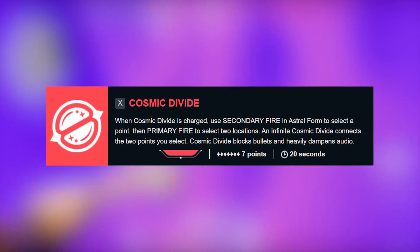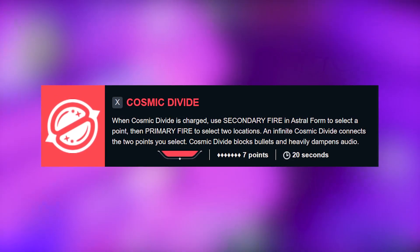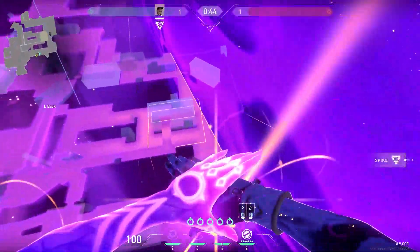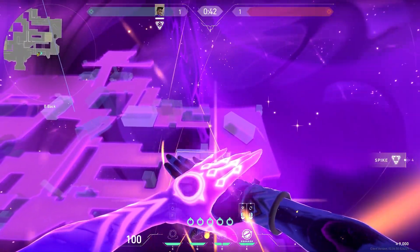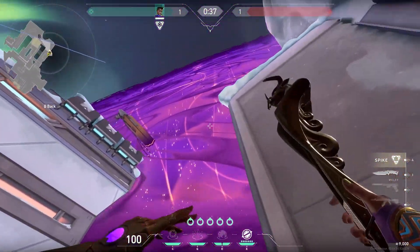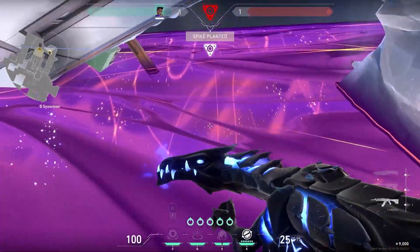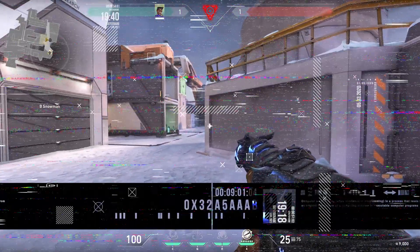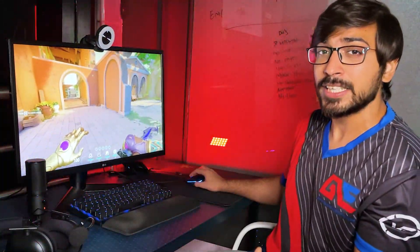The last skill is Cosmic Divide, which is Astra's ultimate. You go to the astral form, right-click, and select two points. Once you select the two points, a big endless astral wall appears. This wall blocks both bullets and sound. I'm excited to see how people use this in the meta.